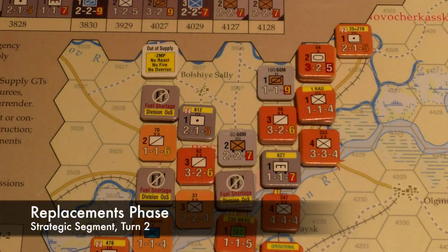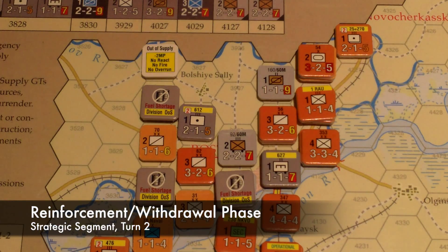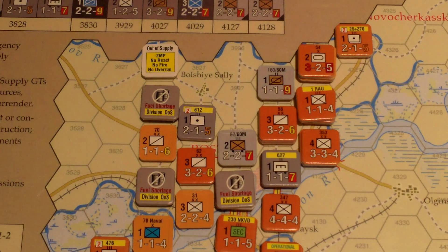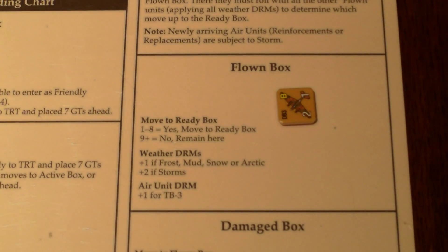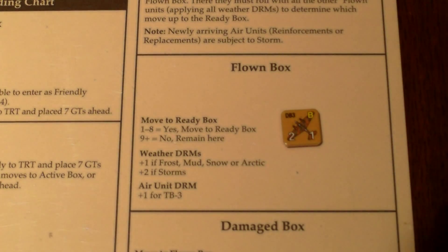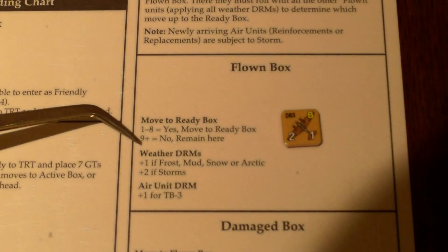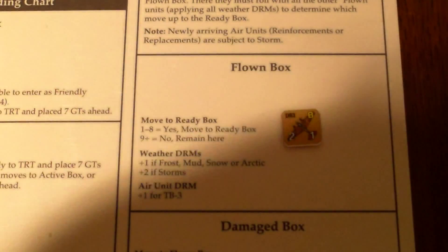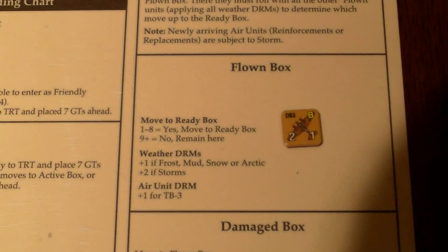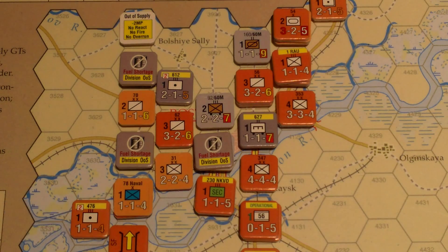Next would be the replacement phase, but this scenario skips it. Then the reinforcement and withdrawal phase — also skipped. So we move to the air readiness phase. In this phase, we see if aircraft improve their condition. This bomber flew last turn and is in the flown box — it can't do missions until it's in the ready box. We roll a die: one to eight moves to ready, nine or more does not. We add one if it's frost. I rolled an eight plus one is nine — it stays flown. The Axis air interdiction phase is also skipped since there are no Axis air units.